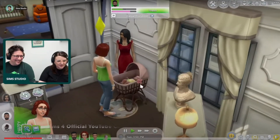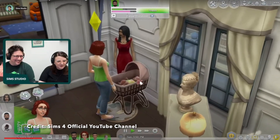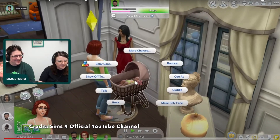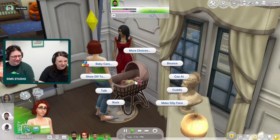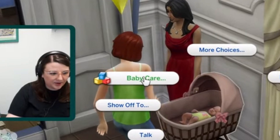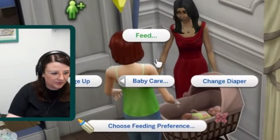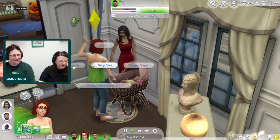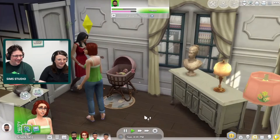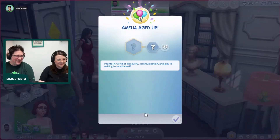The first step, besides just updating your game to get the brand new infant update, is to click on the toddler's bassinet, and then you're going to navigate to the baby care section. You're gonna click on baby care, and you're gonna click age up. It's hiding right behind The SimGuru's face, but you're just gonna click age up, and then you're basically just gonna wait for the interaction to happen. It might take a few seconds, and then boom, your baby will age up into an infant.